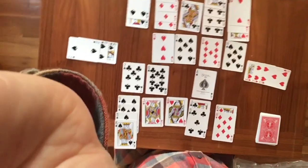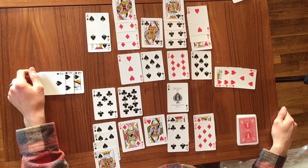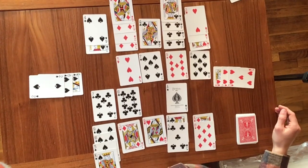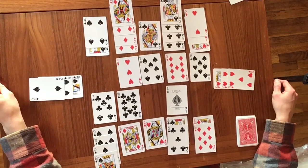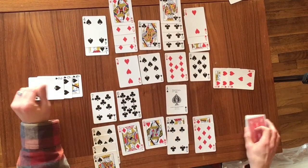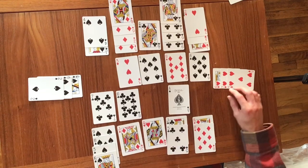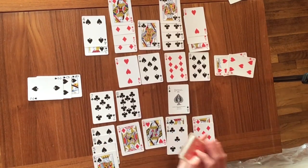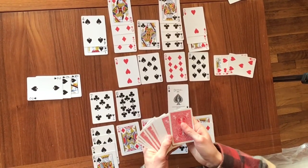Now we've had three people leave, so we finish the turn and move on to the dessert stage. For the dessert stage, you do not fill the table back in. Instead, take the remaining cards in the deck and flip them over onto the dessert table, making a pile for each of the four suits.